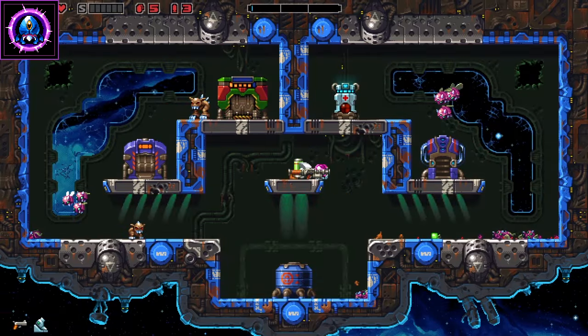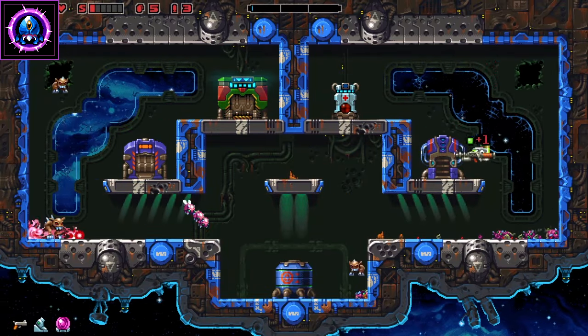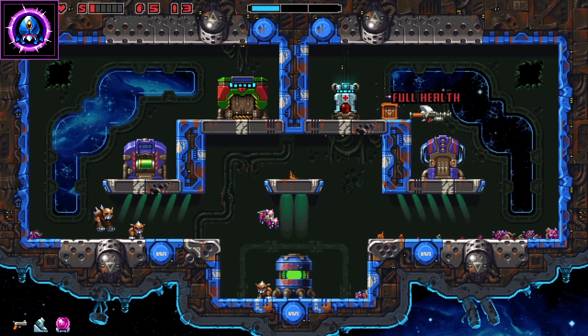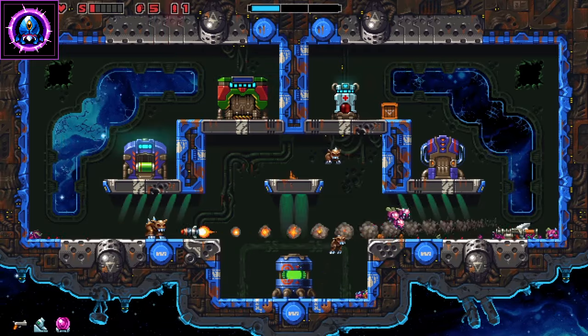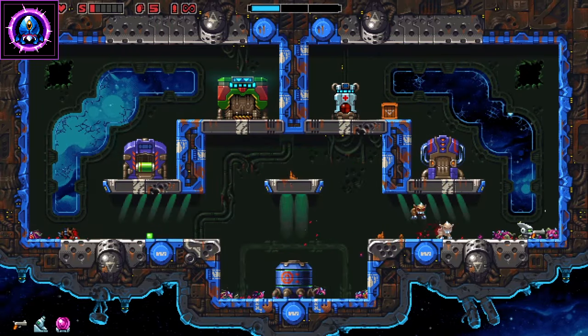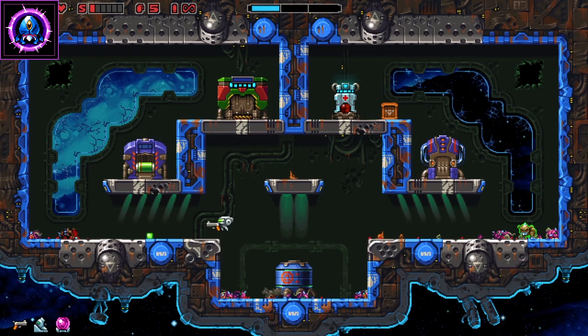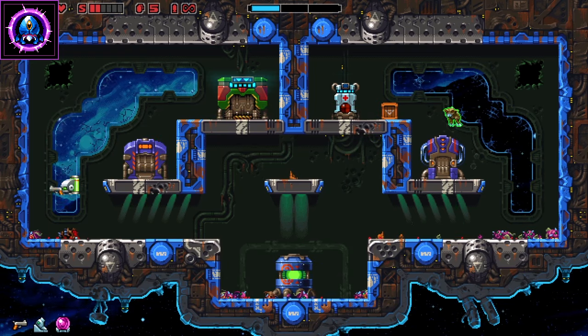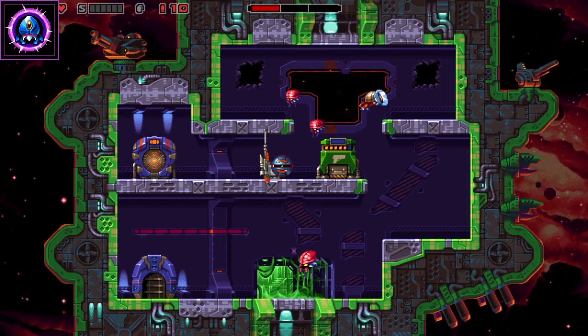Beyond firepower, the robot will also pick up a number of useful special moves. You'll be able to do typical stuff like charge and roll, as well as double jumping away from dangerous attacks. You can also stack these perks as you play through the game, turning the adorable hero into a nimble killing machine. But don't get too cocky — dying means starting over from the beginning with none of those power-ups.